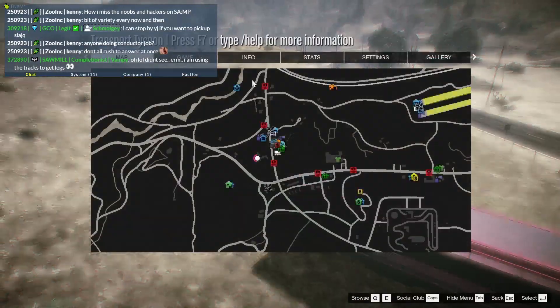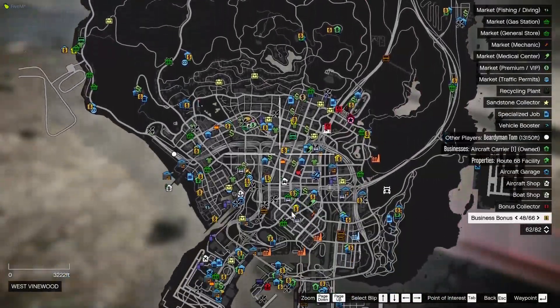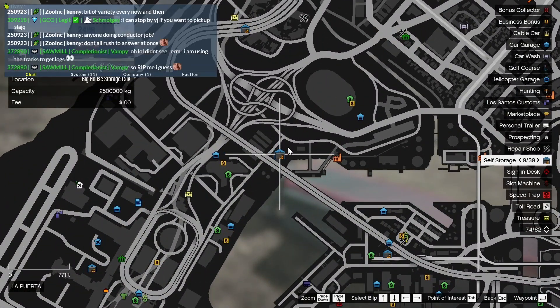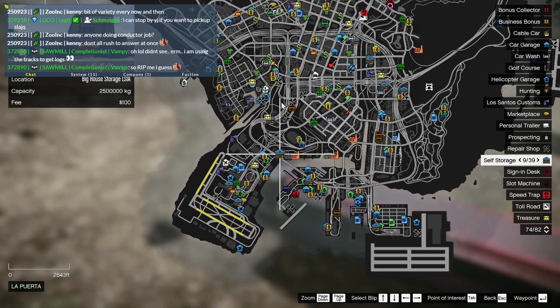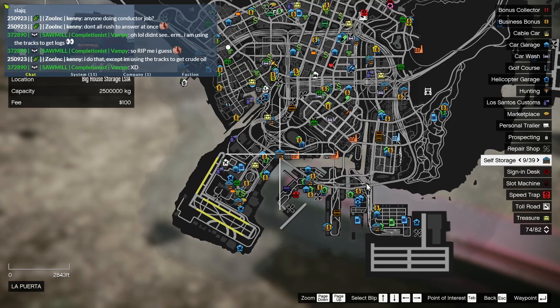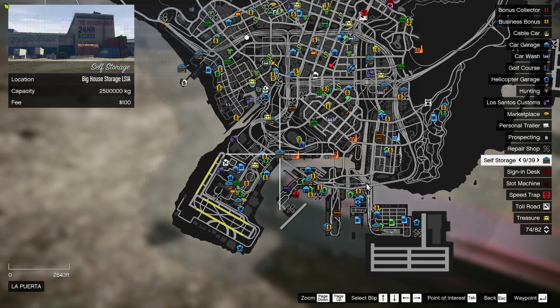Take this down to the big house storage near LSIA, put it there, and repeat. This is the longest leg of the journey — it's a lot of driving and that's sort of why I would recommend doing the Liberty City water route. It's less driving but you sort of have to have train yards or something like that for storage if you do that. You can go watch that video — I'll have it linked in the card and in the description.